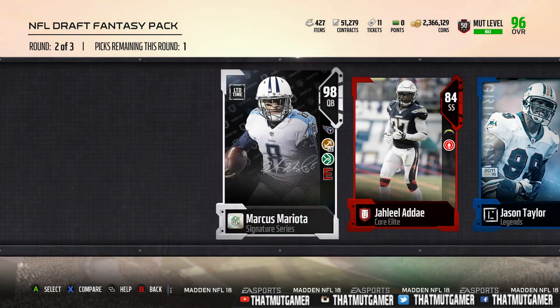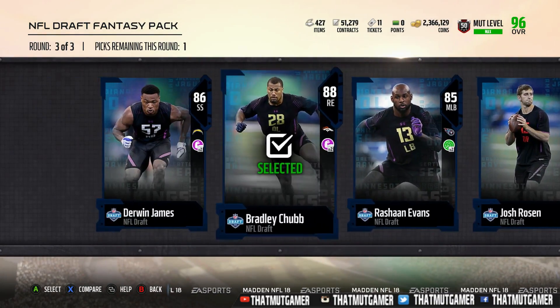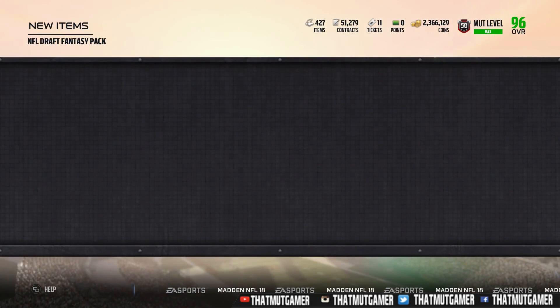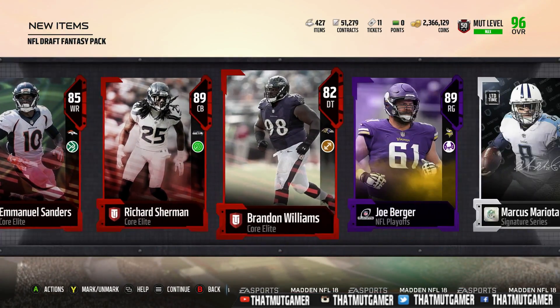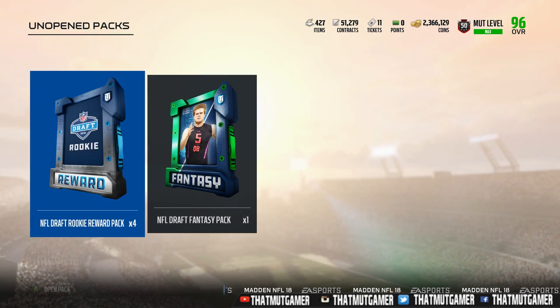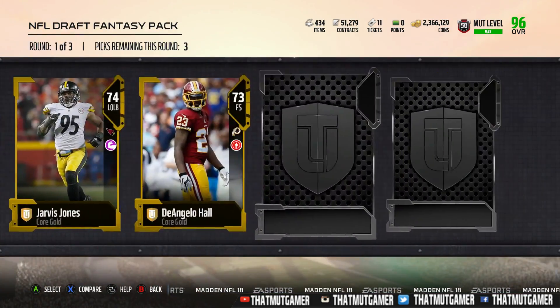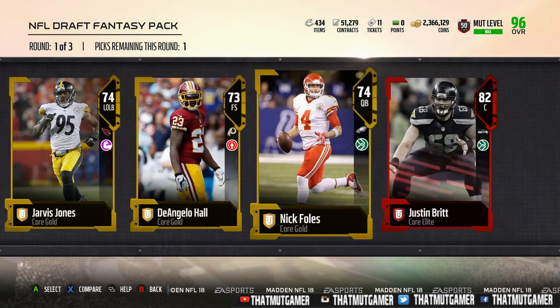In the same pack, we also get an 89 overall. So we get Marcus Mariota right there — that is actually not a bad pull. I saw a lot of people on Twitter pull that card, so his price has probably come down a lot since people started opening packs for him. But nonetheless, we get nothing in our gold round.